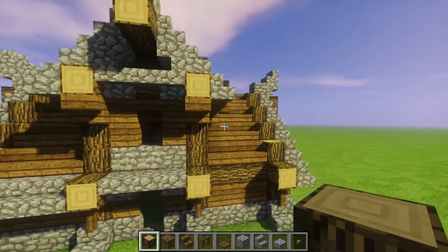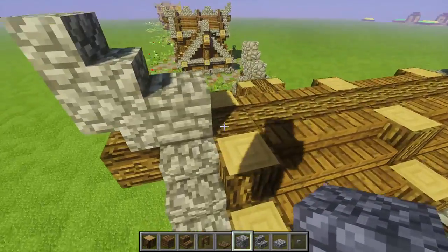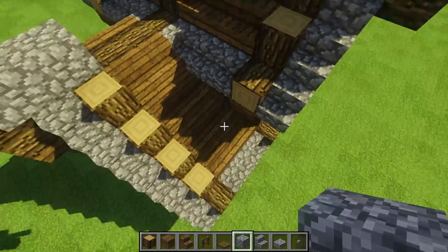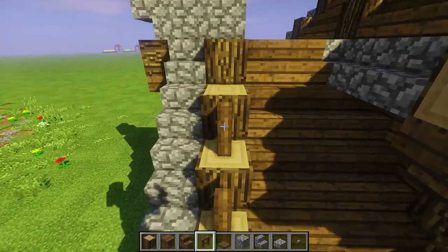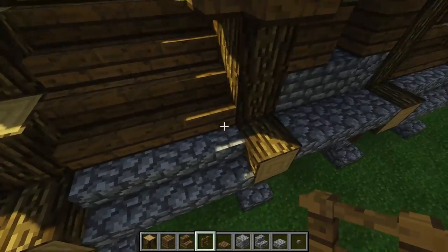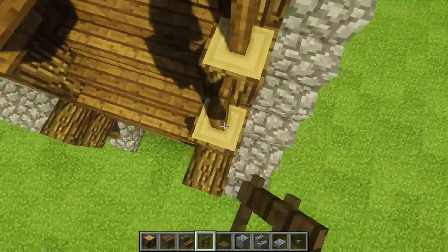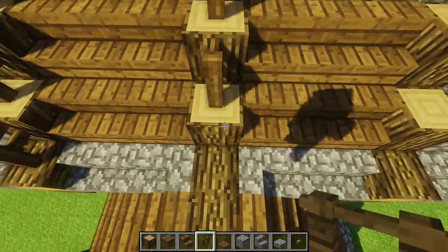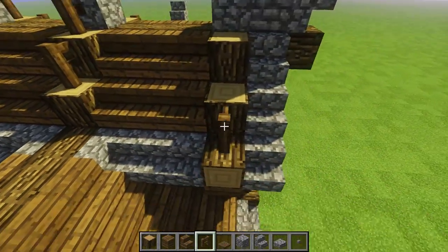Now everywhere there's a log we're going to put a full block on those — full block wherever there's a log, boom. The reason is I want the fence posts to connect at the top, and if we don't have a full block there the fence post won't be able to connect. Fence post on all of these — see it connects, so it matches all the other ones. Put it there too. Now let's run fence posts all the way around on all the tops of all these guys — pop it here, pop one there too, pop it down like so, boom boom boom.